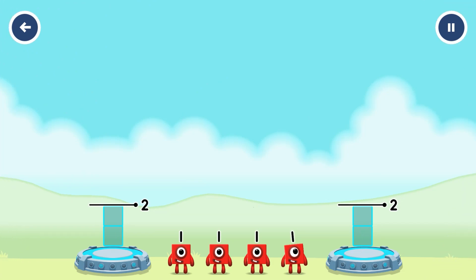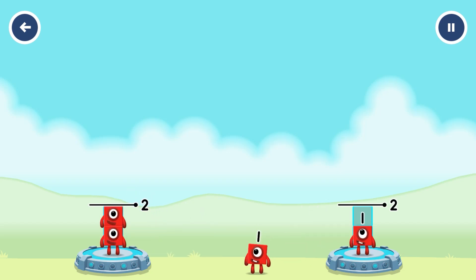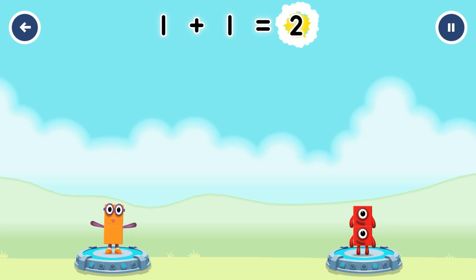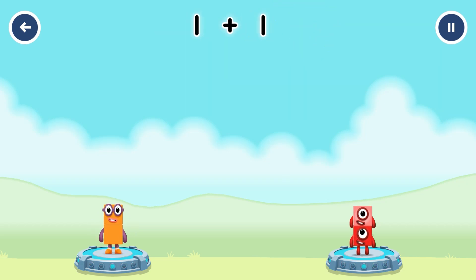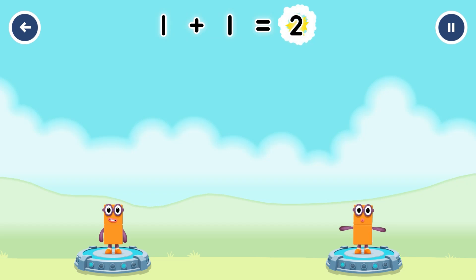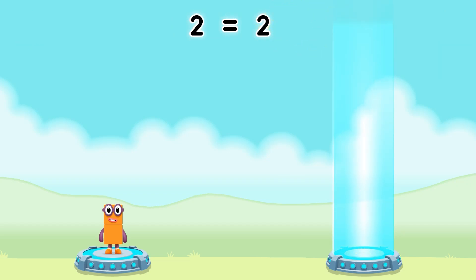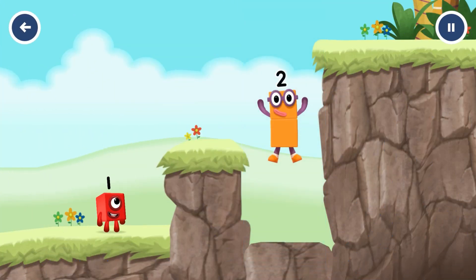Share the number blocks evenly to make two groups of two! Drag the number blocks onto both sides until they have the same number of blocks. One plus one equals two! One plus one equals two! Two equals two!